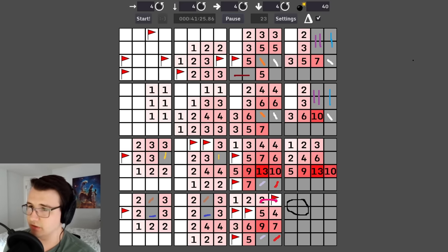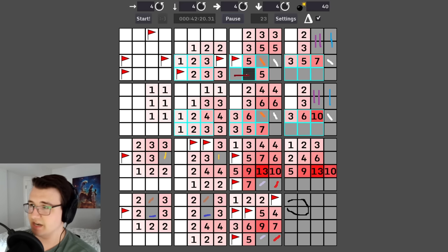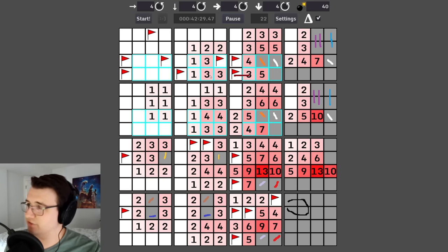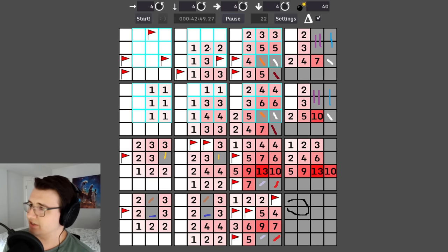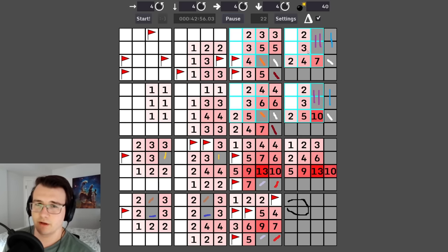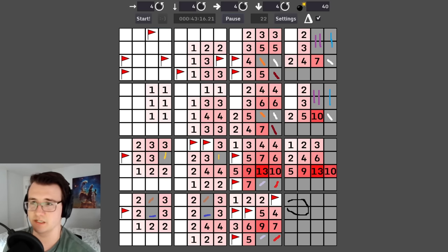Going from this three to this three adds one cell and zero mines, meaning this is not a mine and this is. There seem to be some whites to the right of seven and ten — maybe just some bad charting. I know the oranges are good, so within this two, one of the two whites is right.